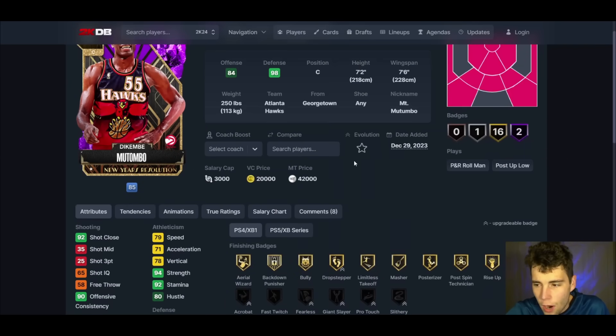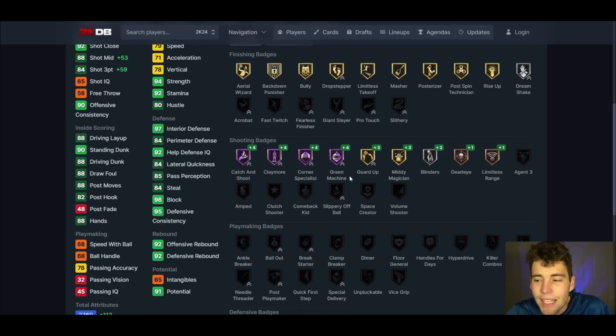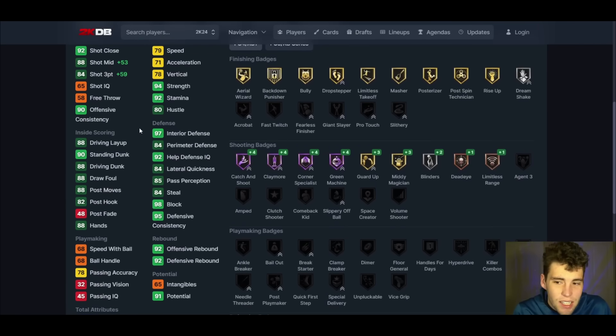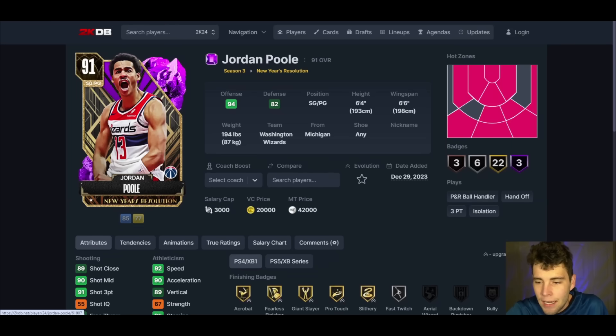Dikembe Mutombo up next — 7'2, 7'6 wingspan, hot spots from four to five places around the arc. Defensively already looks fantastic. He evos to a diamond and gets an 84 three ball. Wilt came out last week with a great three ball at 7'4, and Wilt's the best center in the game, but now you can pick up Dikembe Mutombo for 42,000 MT. Post evo he gets hall of fame feet, box out beast, chase artist, rebound chaser, catch and shoot, claymore, corner specialist, green machine bronze range. Defensively fantastic — 97 interior, 98 block, three ball up to 84. Dikembe Mutombo is going to be one of the most dominant big men in the entire game.